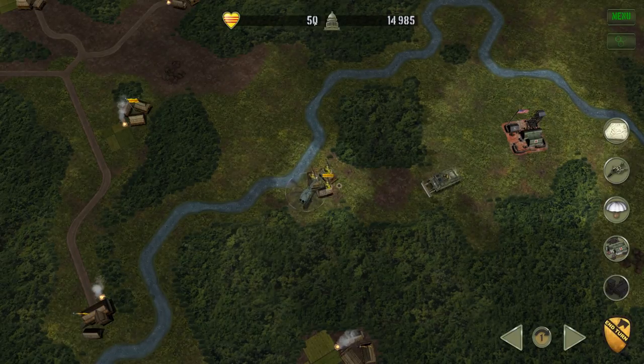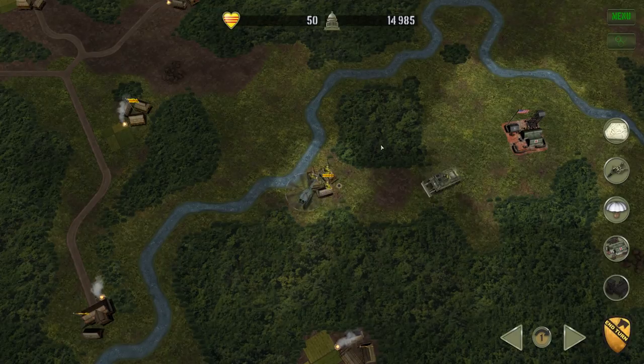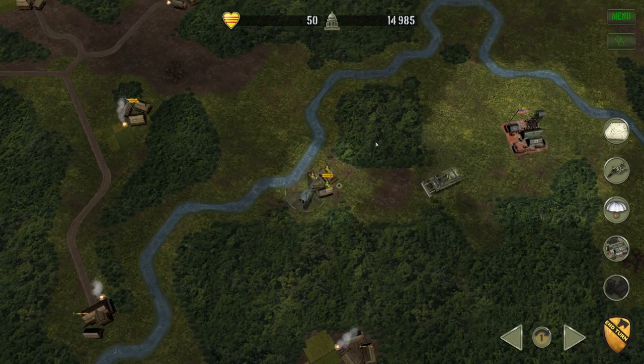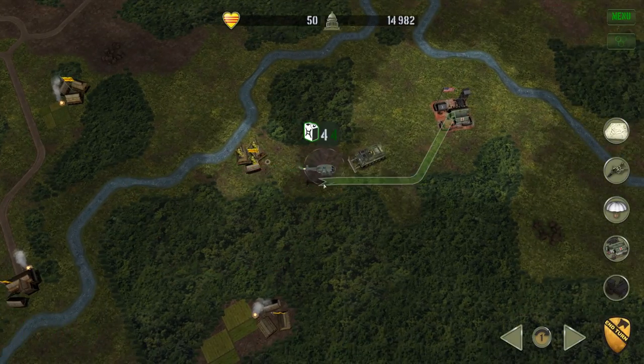Up at the top, I'll explain this. This is the hearts and minds — we need to keep it above 50% if we can. Over here you'll see political support. That's essentially the currency of this game; that's how we buy units. That's how we pay for each tile that a unit moves. Resupply costs money, repairs cost money — we have to make sure we have that.